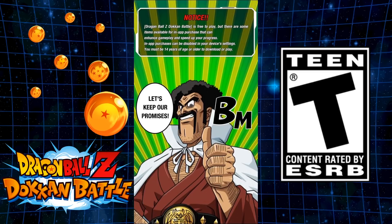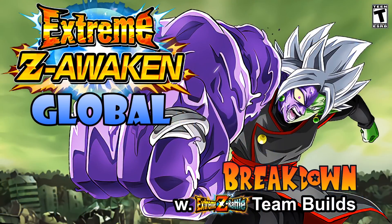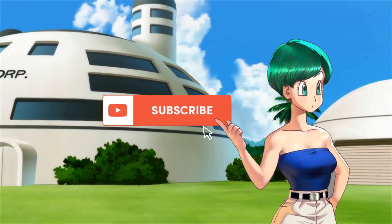Hey everyone, it's Havah here bringing another video on Dragon Ball Z Dokkan Battle. In this video we're gonna be breaking down EZA Merged Zamasu, doing some Extreme Z Battle team builds, as this unit is dropping on global. If you're new to my channel, like, subscribe, comment below — do all that good stuff. Shoutout to the DBZ Space and the Dokkan Wiki for info and images provided.